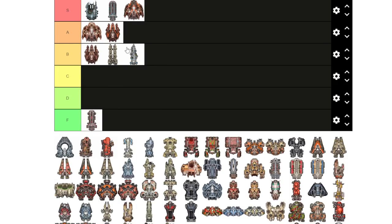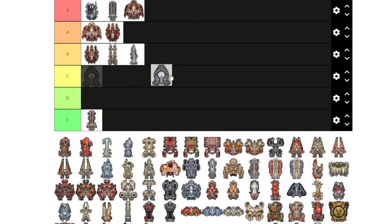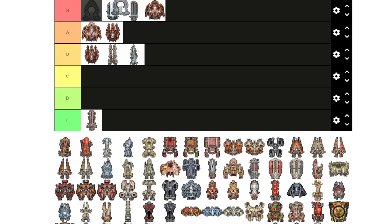The Paragon is an S tier ship for obvious reasons — disco ball build. You can build it with plasma cannons, which I did recently with four plasma cannons and it turned out to be really effective, even more so than the disco ball variant. Paragon obviously belongs up in S tier.